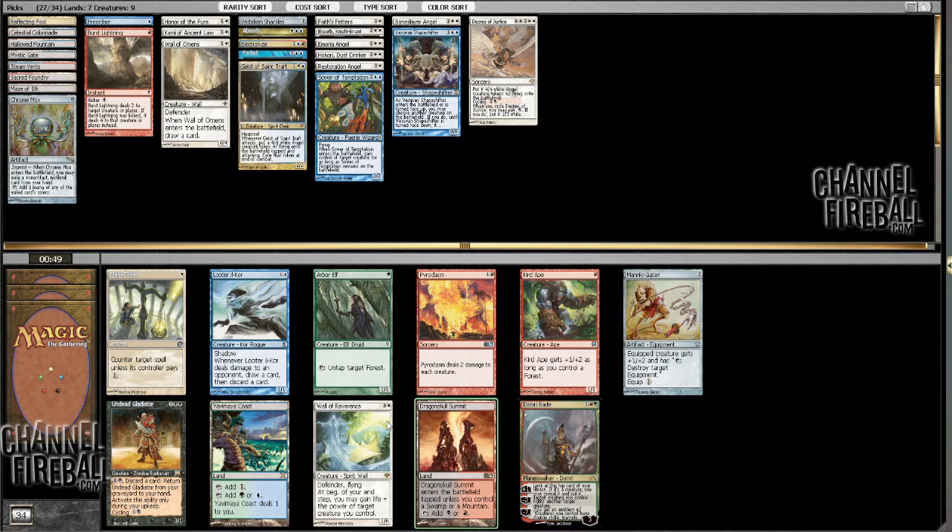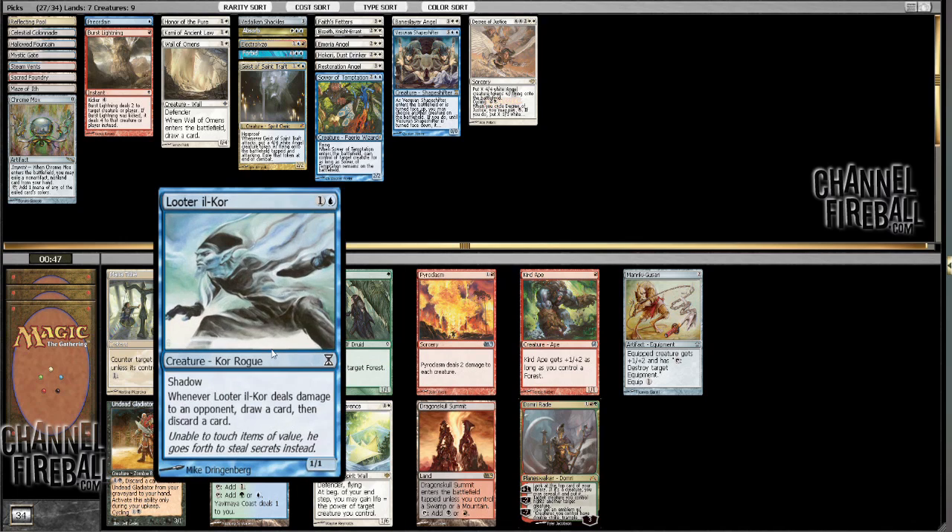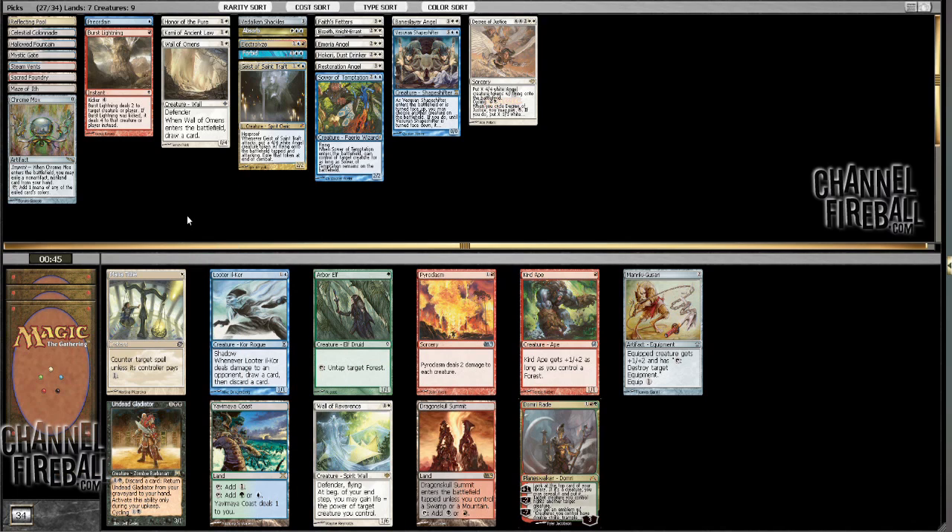Geez, Domeraid. Reverence is a good sideboard card, but I think I'm more inclined to take Looter or Mana Tithe, and I think it's actually just going to be Looter. I like having a little two-drop that can cycle through my deck. I've got some powerful cards going on, so Looter it is.